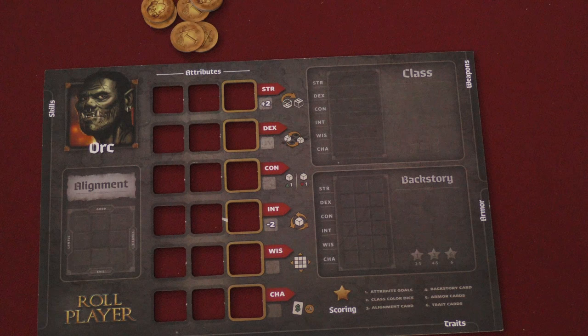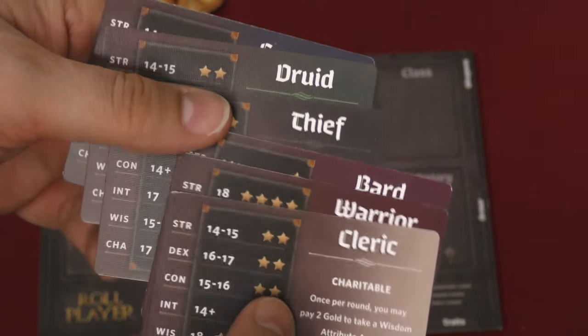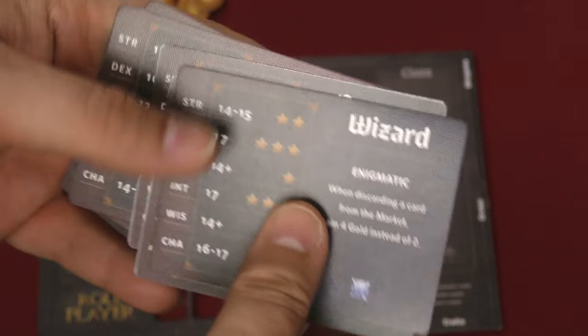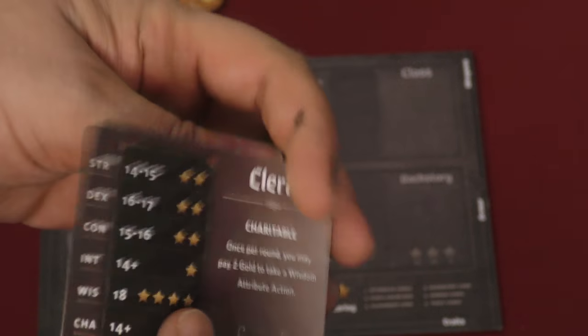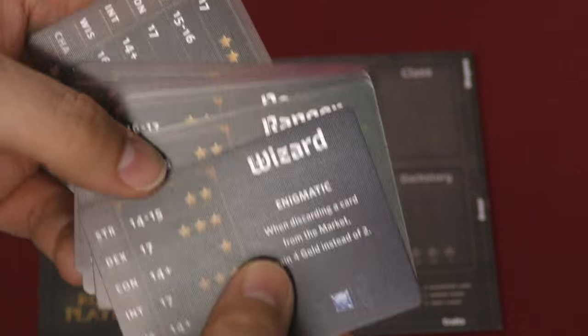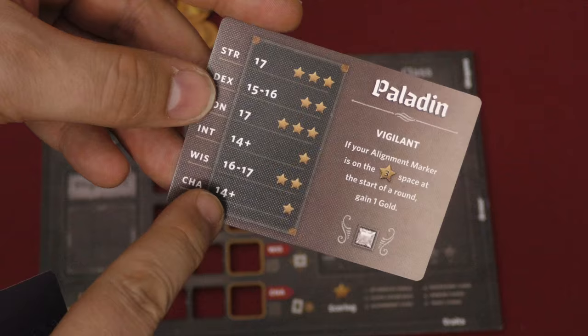You also pick your class. There are different cards: cleric, warrior, bard, thief, druid, sorcerer, wizard, ranger, rogue, monk, barbarian, and paladin. So you're going to pick a class — either a cleric or a paladin, a wizard or a sorcerer — and whichever one you take, these are the stats you'll be going for.